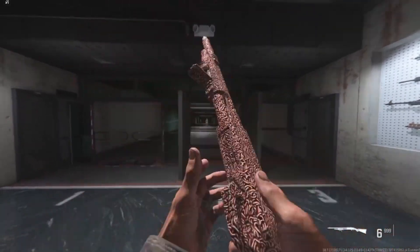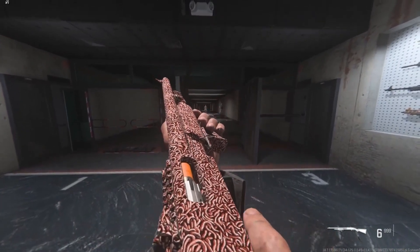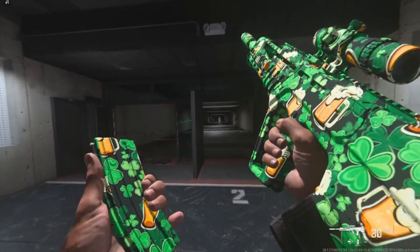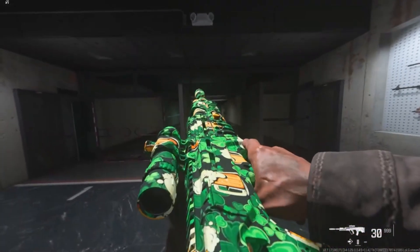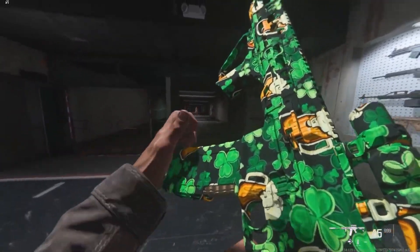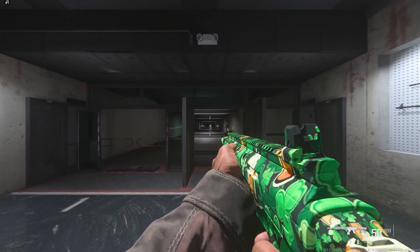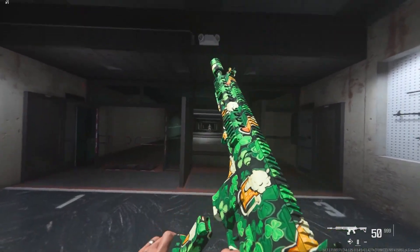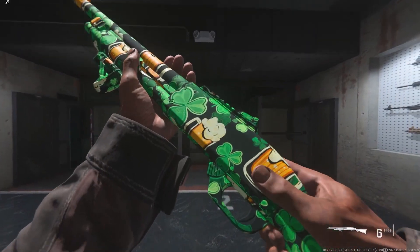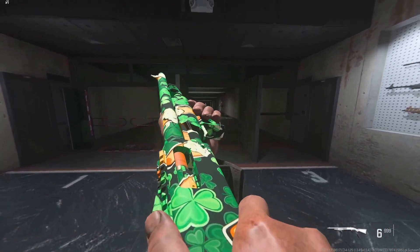I'm not too sure when most of these camos will be getting added to the game but I think they will come with set events or set challenges maybe every week. The next camo is the Thirsty Lucky camo and this is for St. Patrick's Day which is on Sunday the 17th of March. I believe we will get an event for this camo happening on the Wednesday just before, so the 13th of March. This camo is not animated but I do like the look of it and will probably go for it myself.